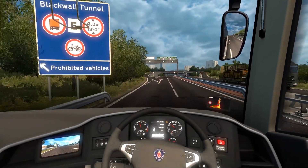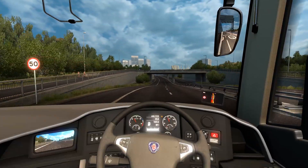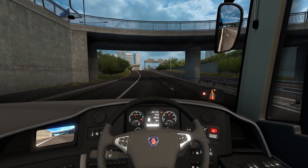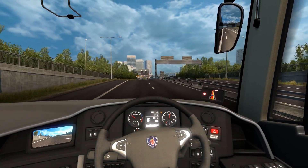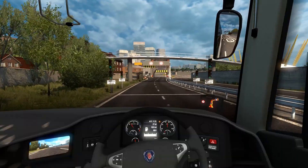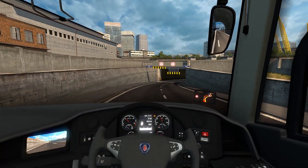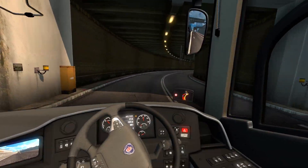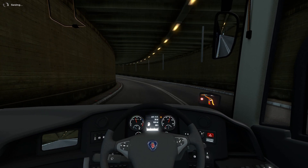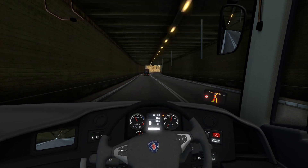Blackwall Tunnel - going straight through, 50 miles an hour, get to stretch the legs a bit. I've noticed the gearing is set up for lower speeds - we're in 12th gear now and we're doing 50 miles an hour. I love how they've added all these landmarks. Blackwall Tunnel is quite a famous tunnel. I think we go past Kings Cross station in a bit, so look out for that.